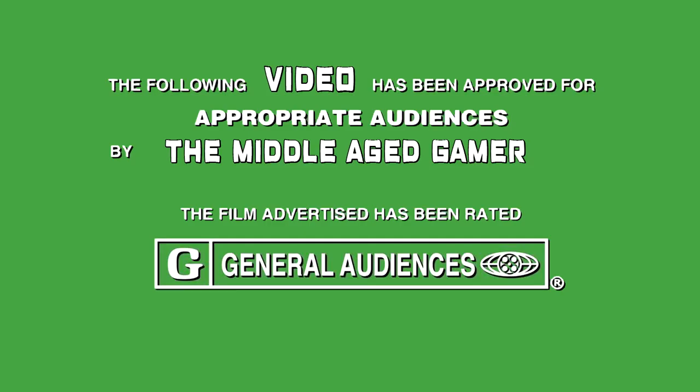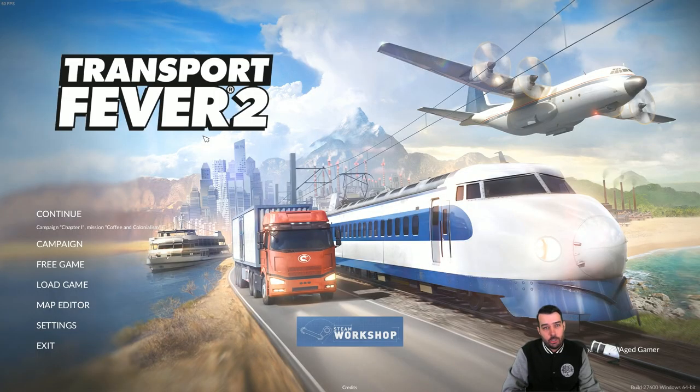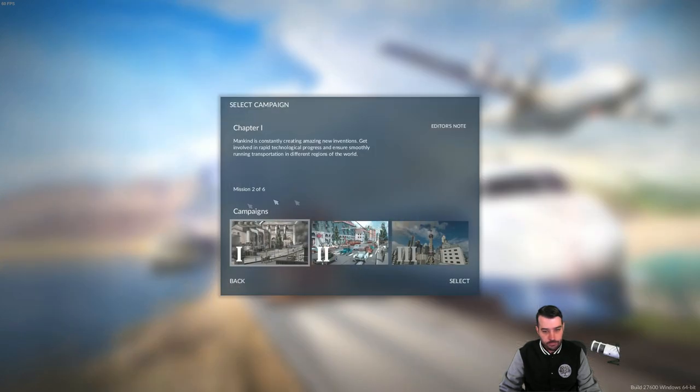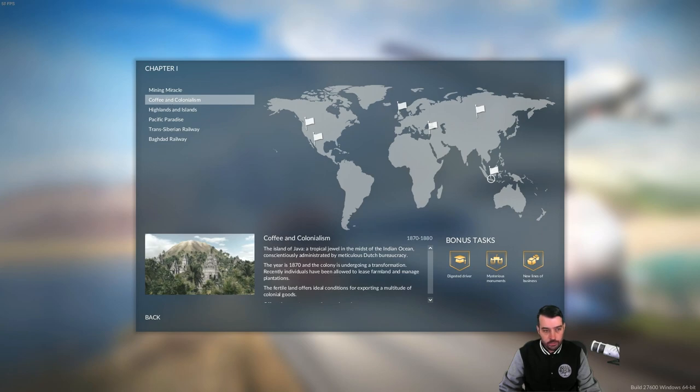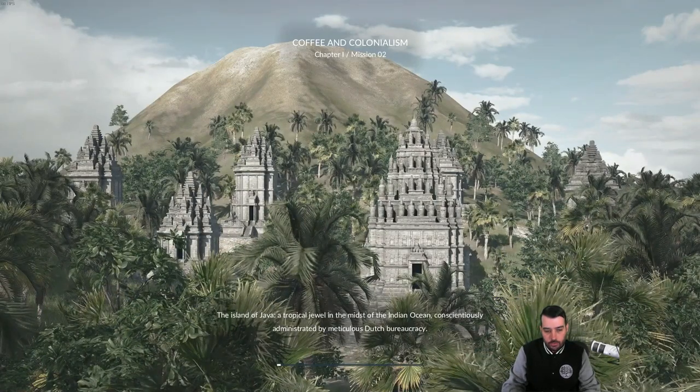What's up guys, Middle Age Gamer here. We're going to continue on with the Transport Fever 2 walkthrough guide. We're gonna go ahead and do the Chapter 1 campaign mission called 'Coffee and Colonialism.' Let's go ahead and get into it — real quick, second mission, as you can see right here, start it up.